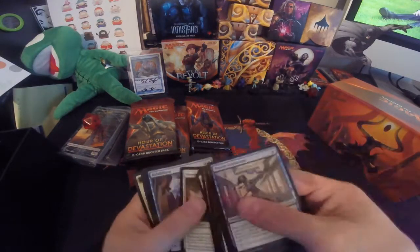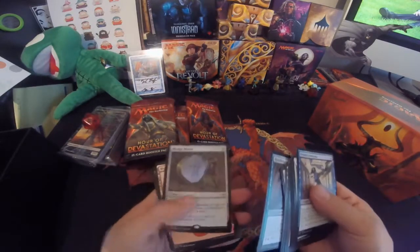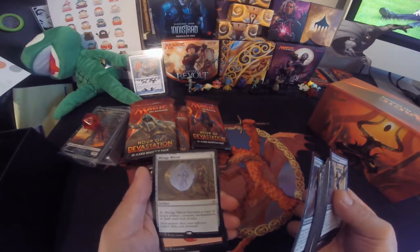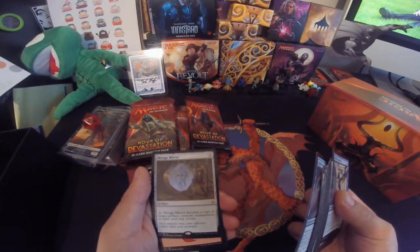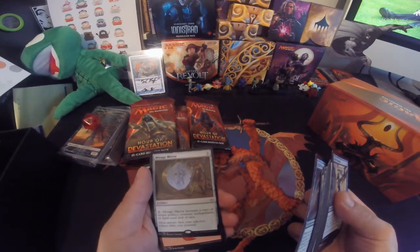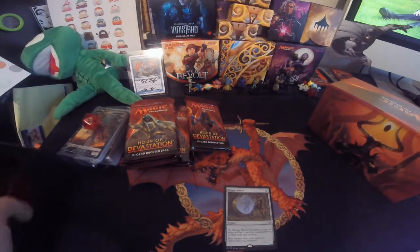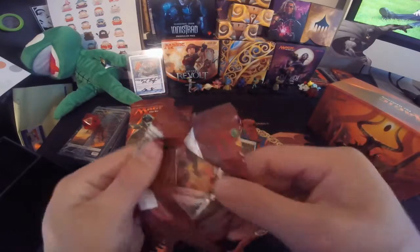Looks like we got a... Mirage Mirror. It's a 3. The artifact becomes a copy of any artifact, enchantment, or creature until end of turn. That's pretty neat for a 2. That's actually pretty neat.